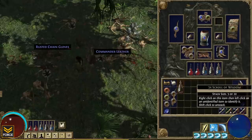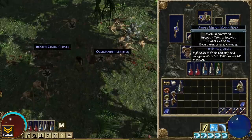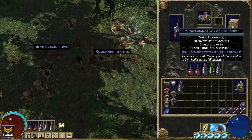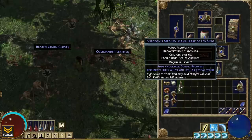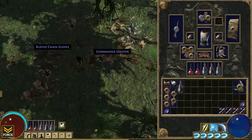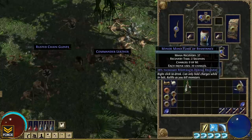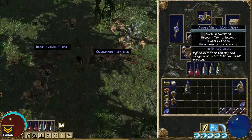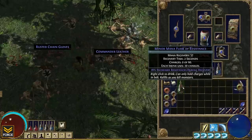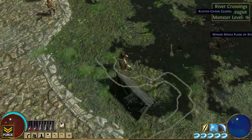So this has got 16 extra charges. This is an Ample Mana Flask versus a regular one. This one's got 28% increased resistance during recovery, adds knockback during recovery - and recharges fully when you deal a critical strike. Wow, that is fantastic! I'm going to replace that. 16 extra charges or resistance - total of 76 charges versus 60. I'll hold on to this other one. That was pretty badass, that's actually really, really good.